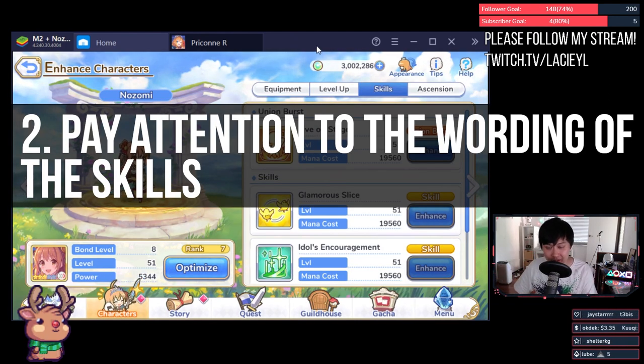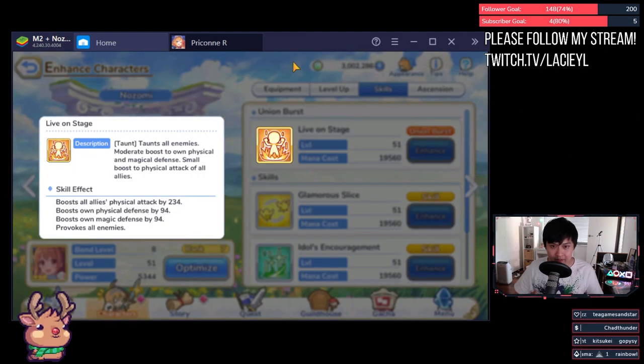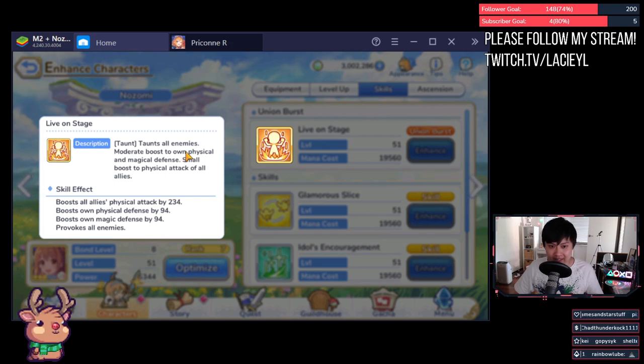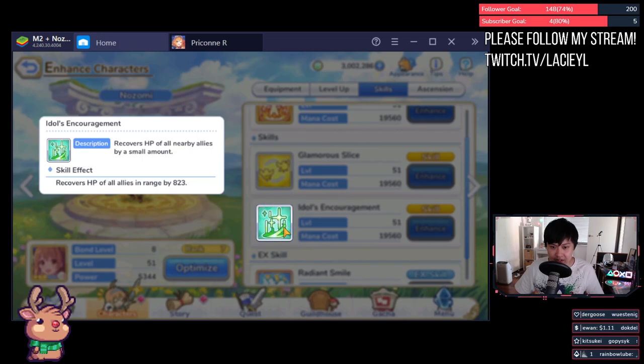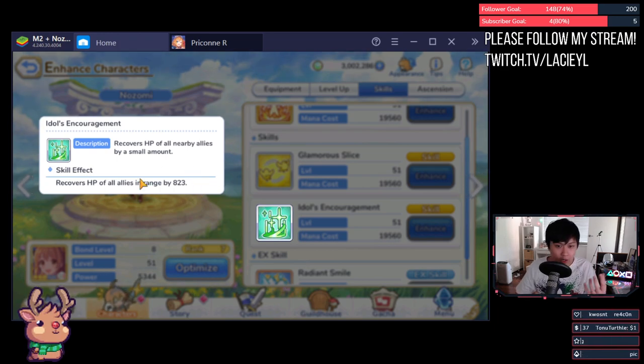Number two: pay attention to the wording of the skills. Using Nozomi as an example, if I click into Live on Stage, this says 'taunt all enemies' — that means all enemies in the enemy party. There are some that are less obvious though. 'Boost all allies physical attacks' means all of them. However, if we look at Idol's Encouragement, we've got 'recover HP of all nearby allies by a small amount.' What does nearby allies mean? For Nozomi's heal, it's actually 200 range around her, which is not immediately obvious. If you want to check specific skill specifications, hop on over to one of the wikis.